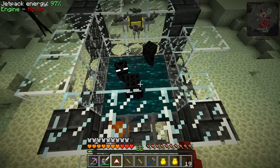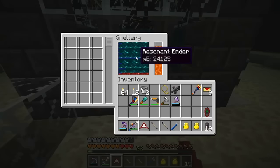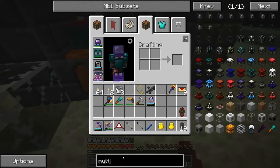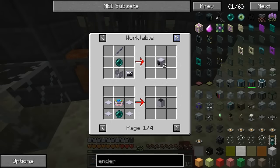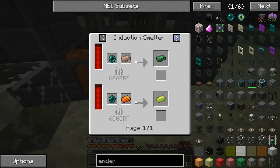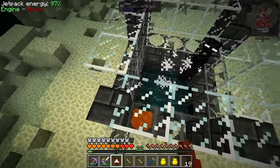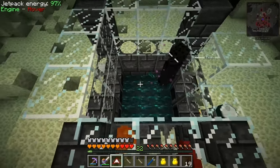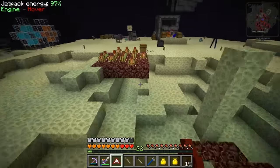Something I realized as I was doing this is you can actually drop these guys into a smeltery and it just gives you resonant ender, which is awesome. Because normally if you want to get that stuff you've gotta melt enderpearls in a magma crucible. You need this stuff to make enderium, by the way, which is one of the endgame ingot types. It takes 20,000 RF to melt one enderpearl, and you need one enderpearl per enderium ingot, so it's expensive. But with this it just automatically gives it to you. And when they die they also drop enderpearls, which we could pick up with a vacuum hopper.